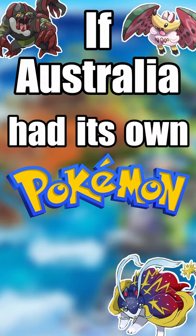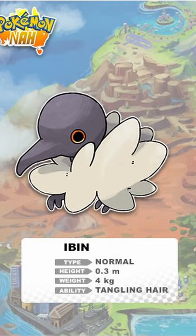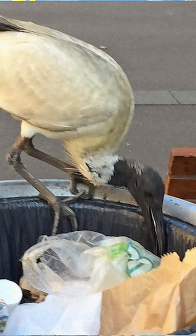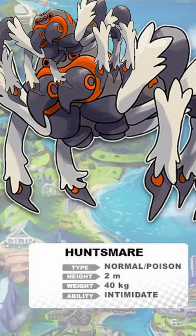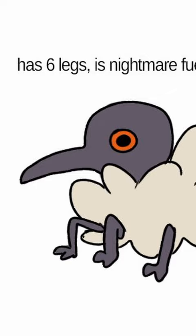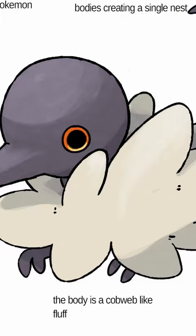If Australia had its own Pokémon region, the classic route 1 bird is Iban, based off the Ibis or Bin Chicken here, but it evolves into the 2 meter tall Huntsmare. Of course we can't have an Aussie region without spiders. Iban actually has 6 legs and the fluff around its body is meant to be similar to cobwebs.